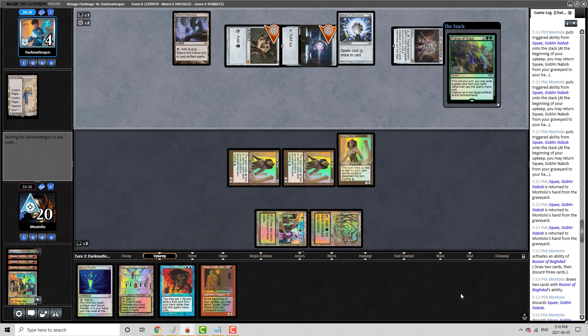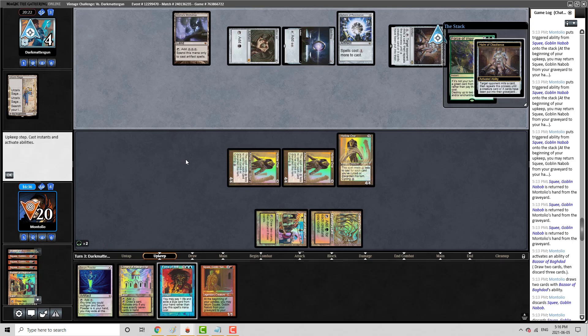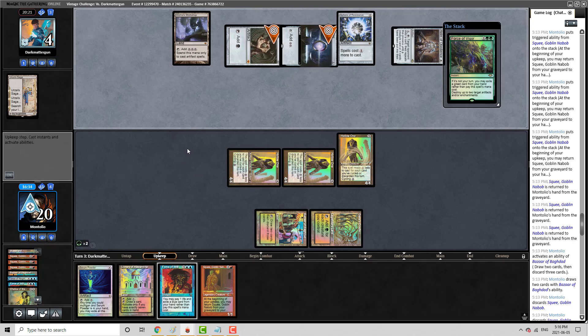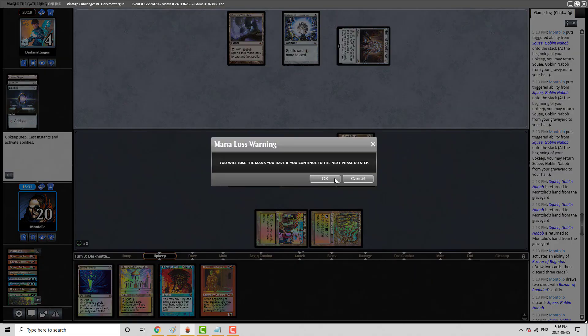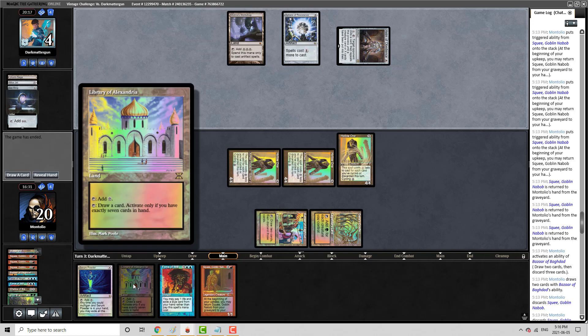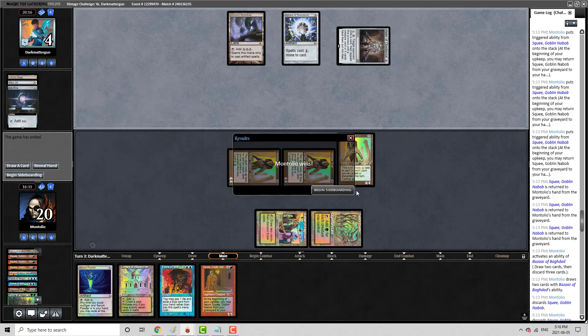This is going to put them to four. I think I just killed their stuff here. You can use your Helm — see what you find. Nothing. How do you like that Squee and library tech there? Next turn, if they wasteland us here and somehow drop an Ensnaring Bridge or something like that, we could be drawing a card every turn. That felt really good.